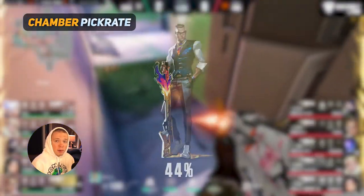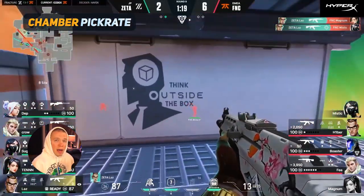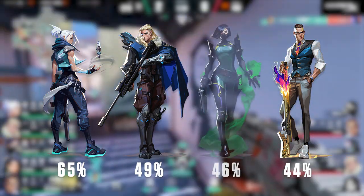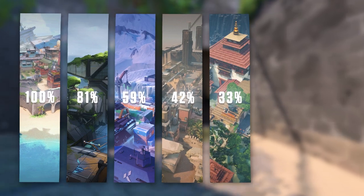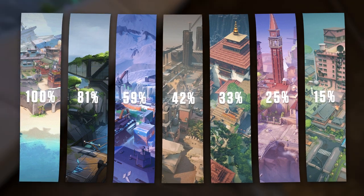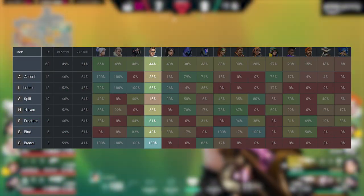In Masters 1 Reykjavik, Chamber had a 44% pick rate across all maps, which was the 4th highest agent pick rate behind only Jett at 65%, Sova at 49%, and Viper at 46%. Breaking down by map, Chamber had a 100% pick rate on Breeze, 81% on Fracture, 59% on Icebox, 42% on Bind, 33% on Haven, 25% on Ascent, and 15% on Split. What's even more interesting is that Chamber is the only agent in all of Valorant without a 0% pick rate on at least one map.